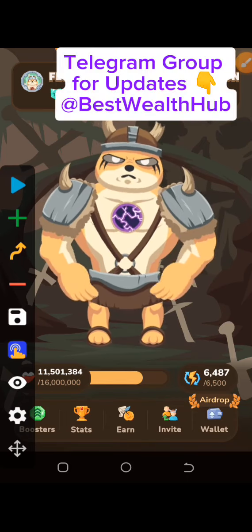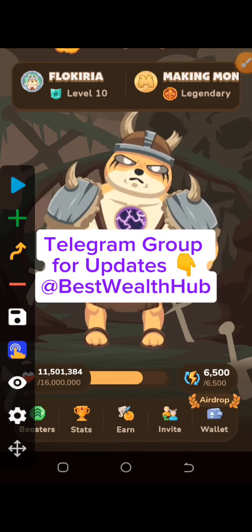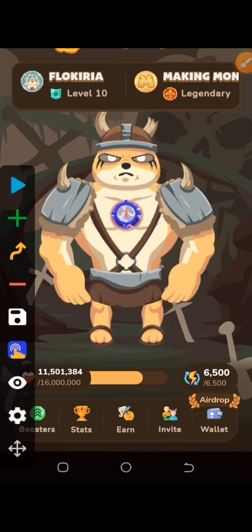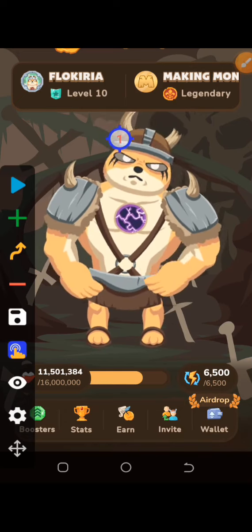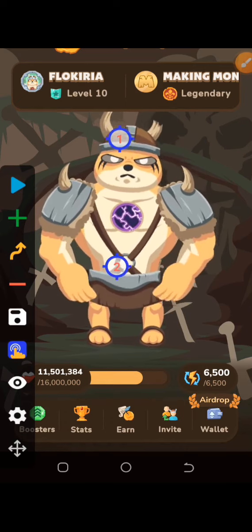Today we are clicking four different places for 500,000, and you don't even need a clicker for this. The first place you're clicking is the head, and the second place you're clicking is the belly or the stomach.